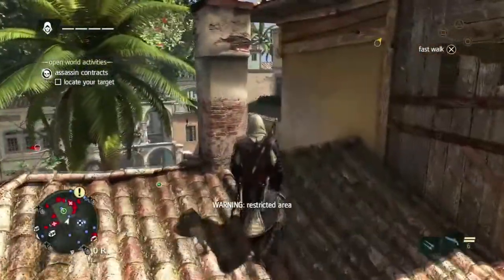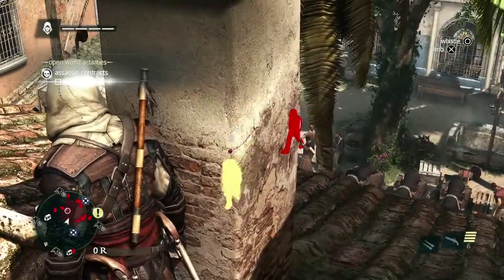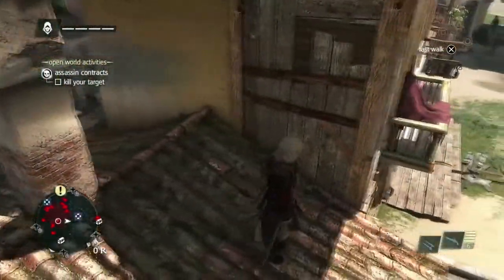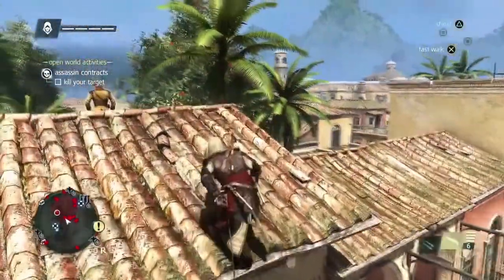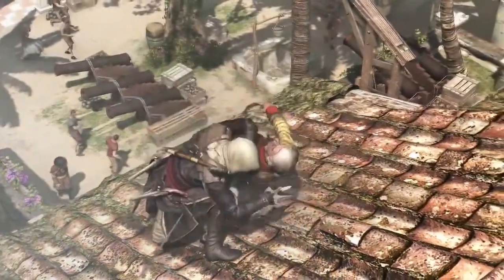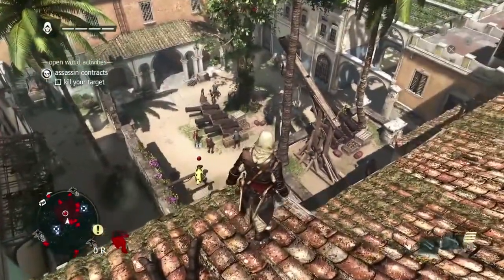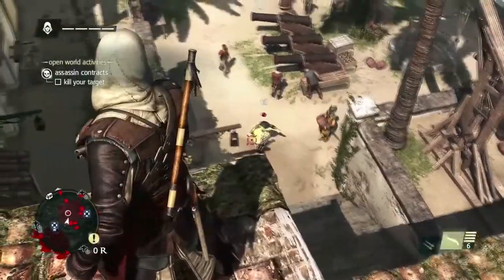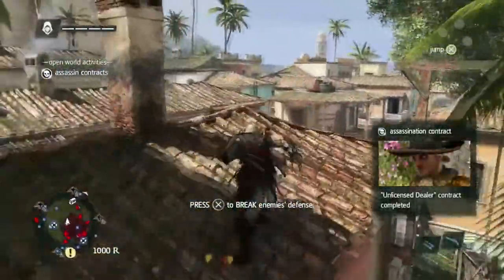Now that we're near the target, using eagle vision, we'll assess the situation. We can see some guards around. With these contracts, we can earn more money if we remain undetected, so let's take out the possible threats before going after our target. There are many opportunities to take him out — see if you can spot them all — but for now there is an easy one in front of us with the explosive barrel. We'll free aim and take him out that way. Since we were undetected, we also got that cash bonus, and now we escape the scene.